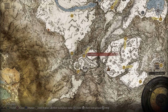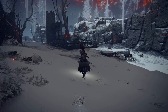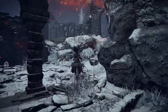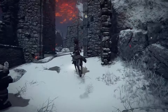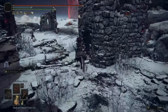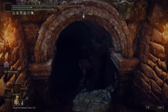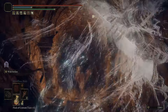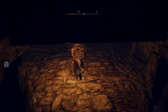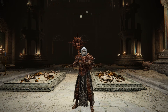Our third bell bearing is going to be located in the Zamor Ruins. Starting out from the site of grace, we are simply going to hug this rock wall in front of us and follow it until we find the ruins — the ones with a hole in the ground. In the chest is going to be the third bell bearing.